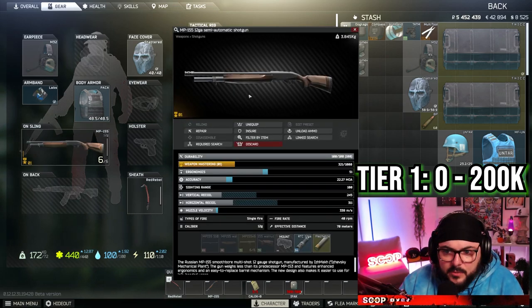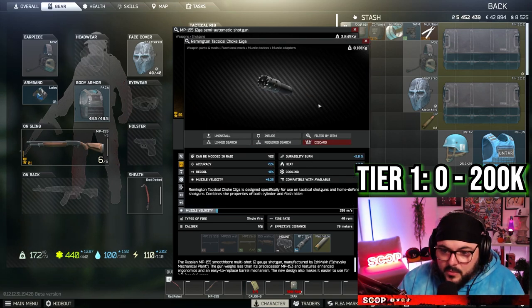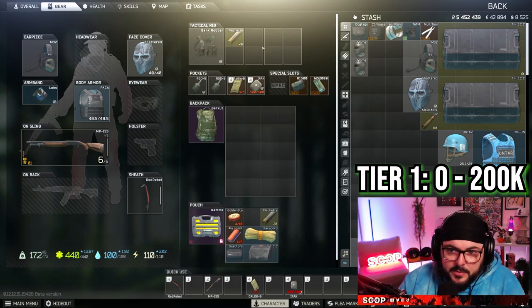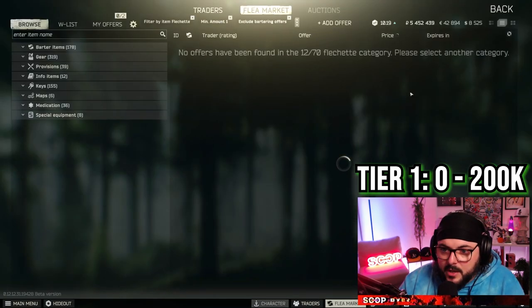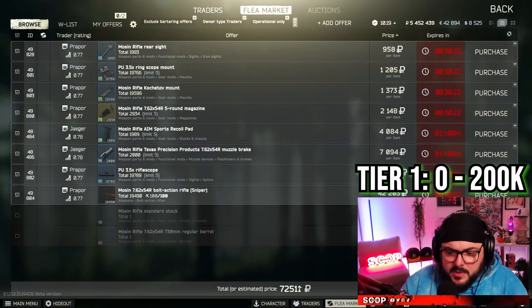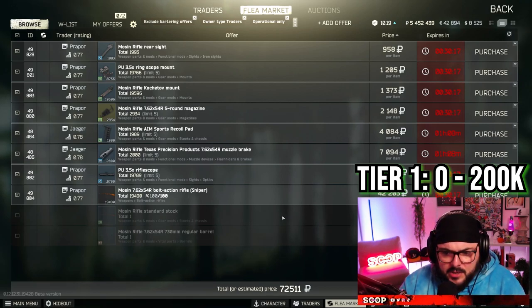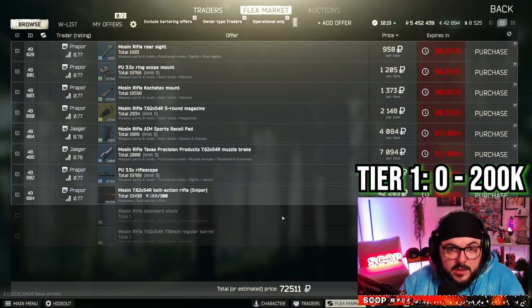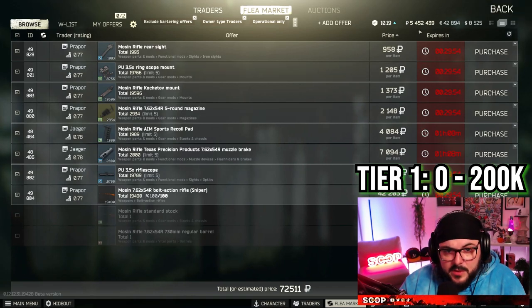For this setup, I'm running a Bank Robber, a Berkut, a shattered mask, M32s, and a Paca. It's pretty cheap and will at least protect me from scavs. I like running shattered masks or glasses because it keeps me from those rare one-taps — like getting one pellet in your eye from a scav and dying. This gun right here is an MP-155. You can get it from Jaeger at level 1. I threw a choke on it just to give a little more accuracy and take some recoil down, and paired it with Flechette, which you can craft pretty cheap or buy off the flea market.